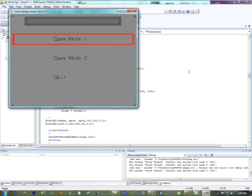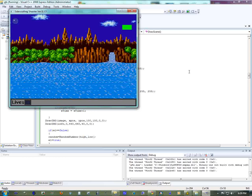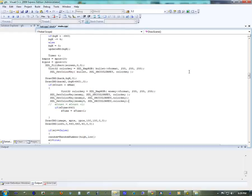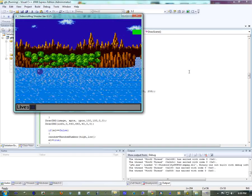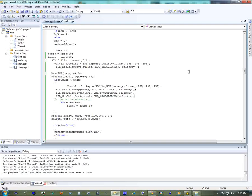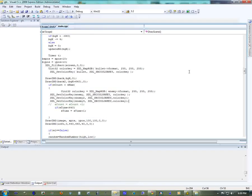You've got the choice of game mode 1, which is just up and down — you can't move left and right. I have to reset it right now instead of actually using reset. Game mode 2 is in all four directions. The escape key will close. Quit closes as well.